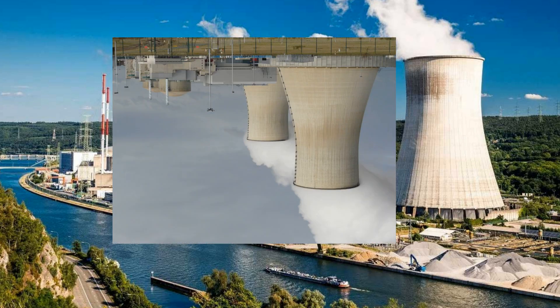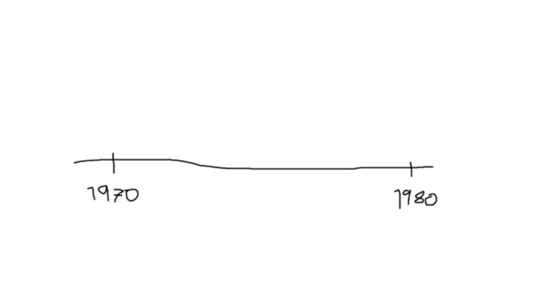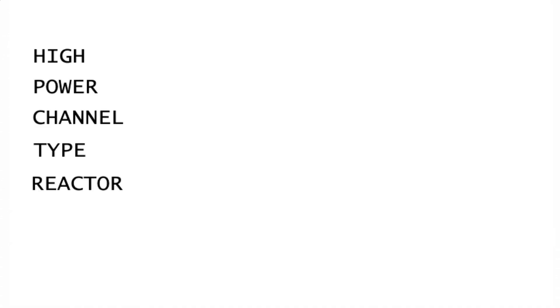RBMK is a type of nuclear reactor design, invented sometime between the 1970s and 80s, and stood for a series of words I've given up on pronouncing because this is the sixth take. All you need to know is that it's Russian for 'high power channel type reactor.' Let's get into the basics of this reactor design.